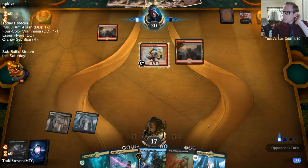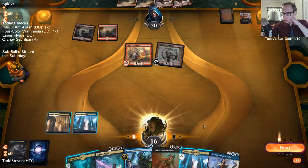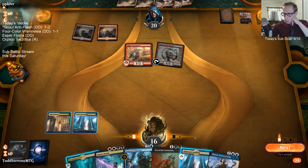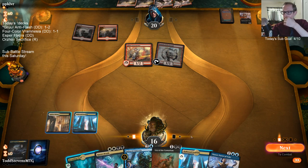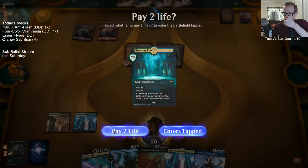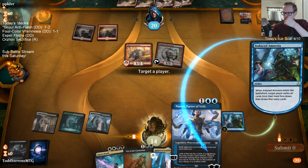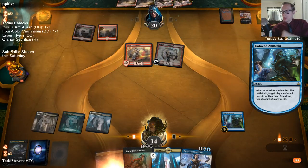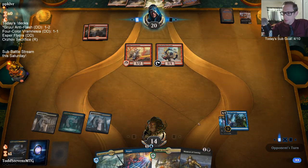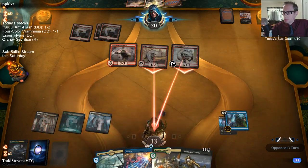All right, so a couple of Chain Whirlers. I just need black mana. This definitely makes Kaya's Wrath worse playing the Breeding Pool. If we find another one — I wanted just to have the green mana.